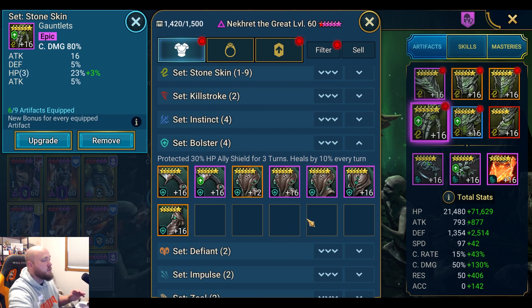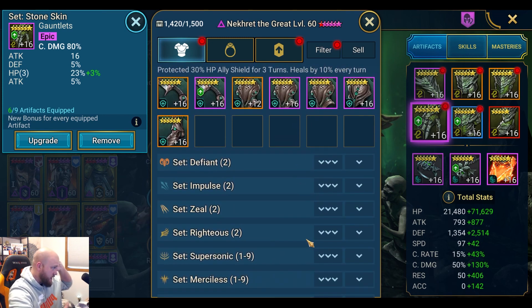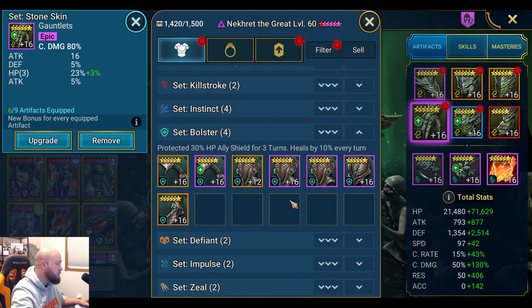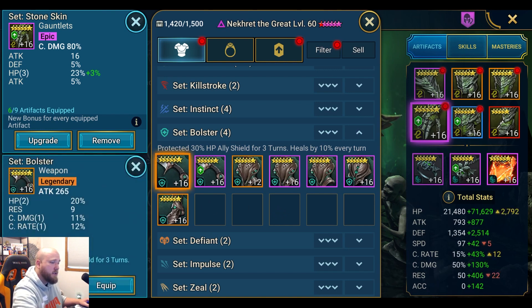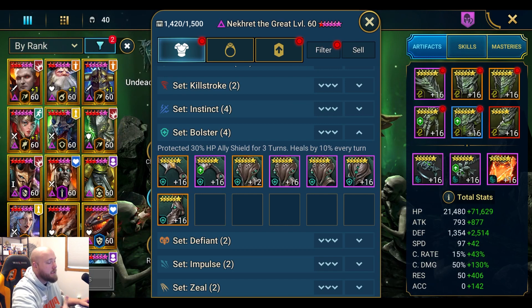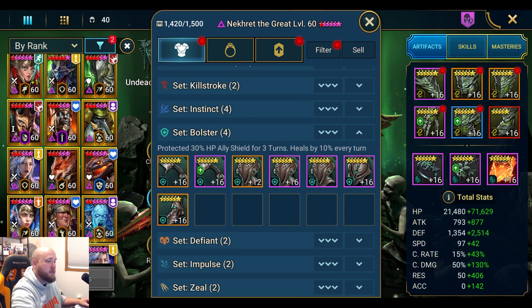Bolster is one of the pay-to-win sets — you get it from the battle pass. It and Slayer are the two people say are worth buying. Righteous is fine, but not heavily discussed because nine pieces of Supersonic is the best way to speed up your fastest champion. Bolster gives a 30% HP ally shield for three turns and heals this champion by 10% every turn.